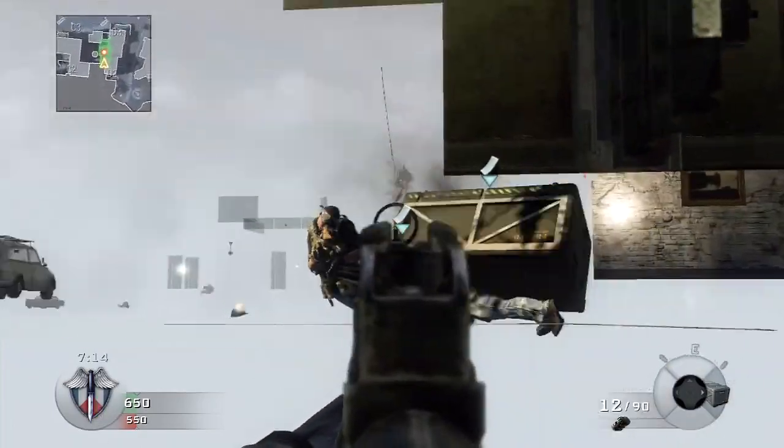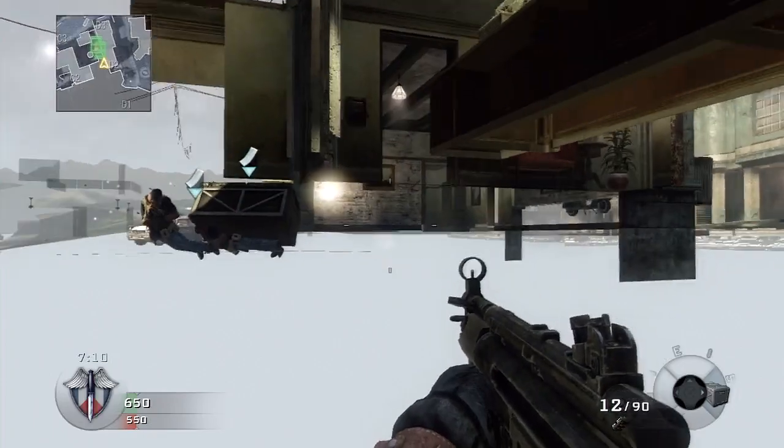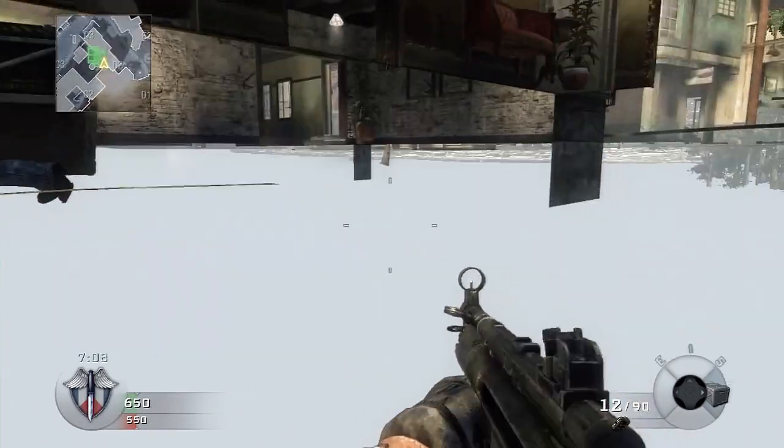So this is now the wall breach — you're basically underneath the building, you're inside the building wall. They will not be able to see you, but you will actually be able to see them.